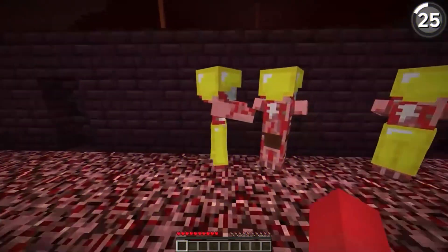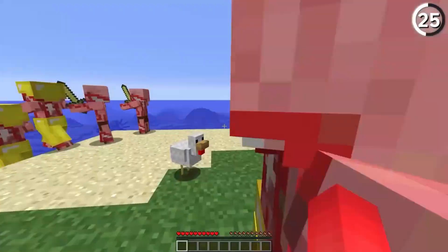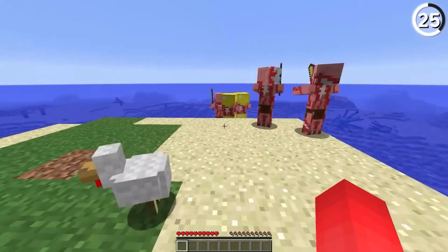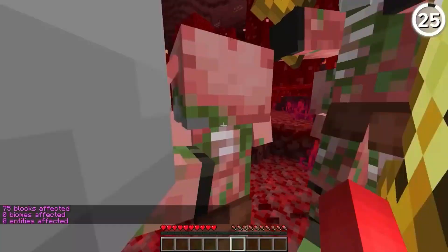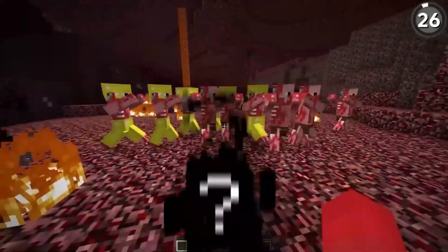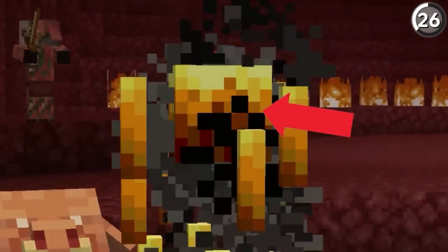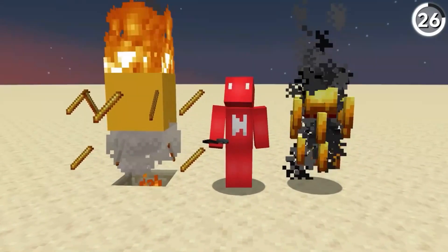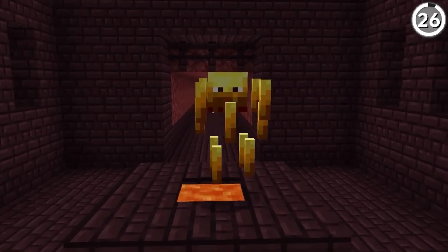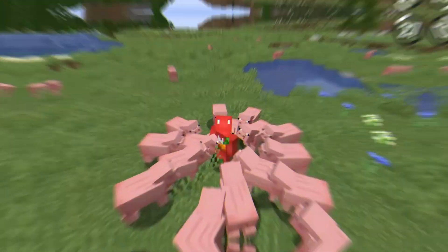The zombie piglin — once upon a time, it looked like a walking nightmare with exposed red flesh, resembling zombies more than piglin-like origins. But Mojang decided to give it a fresh coat of paint, changing its color to a more fitting green and equipping it with a fearsome weapon. Say goodbye to the nightmare-inducing design, and hello to the revamped zombie piglins.